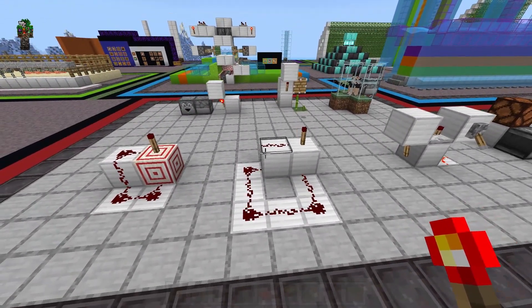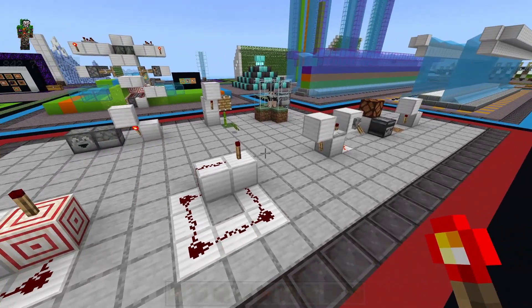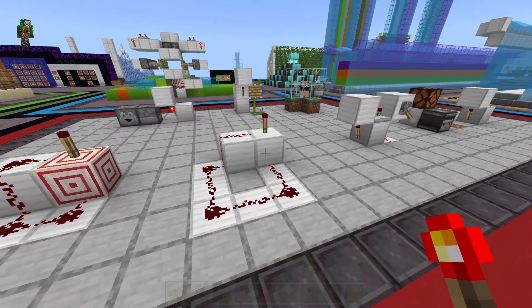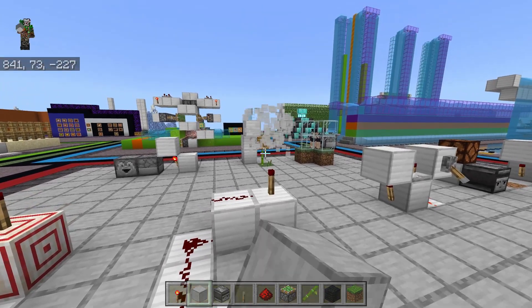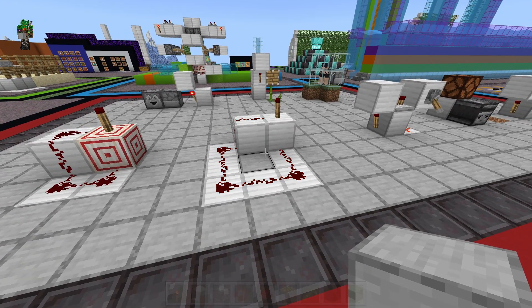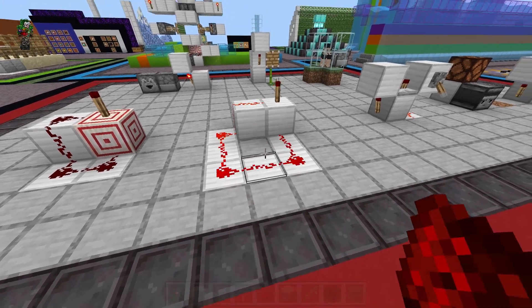A torch doesn't actually need to be on the side of a block in order to burn it out — that's just the most compact way to do it. But we could put the torch on top of a block and just loop the redstone back around, or have another super fast clock to turn it off. One really interesting thing is if we break the redstone, it resets the torch.